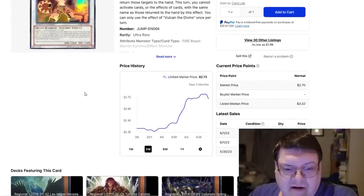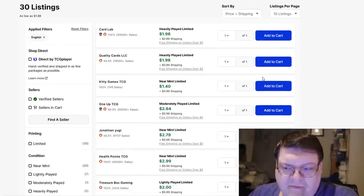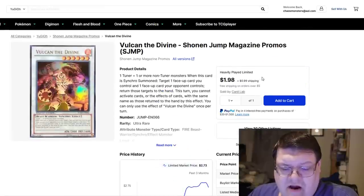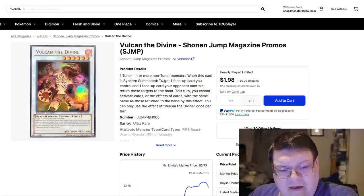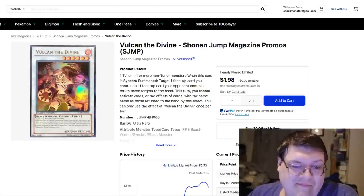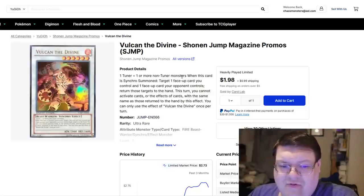The Shonen Jump versions down here also had a pretty big uptick, which is very interesting — usually the Jump promo is the slightly more expensive one, but it doesn't appear like that was actually the case here. It's essentially entirely generic on a level six, so who knows? Maybe there's some modern era shenanigans you can pull off with this, but it pretty much roots back to slightly older formats.